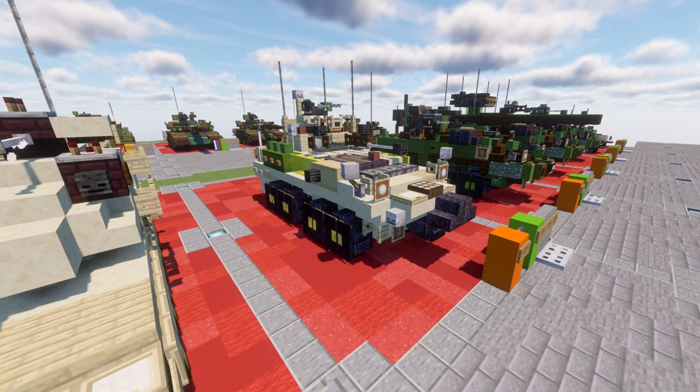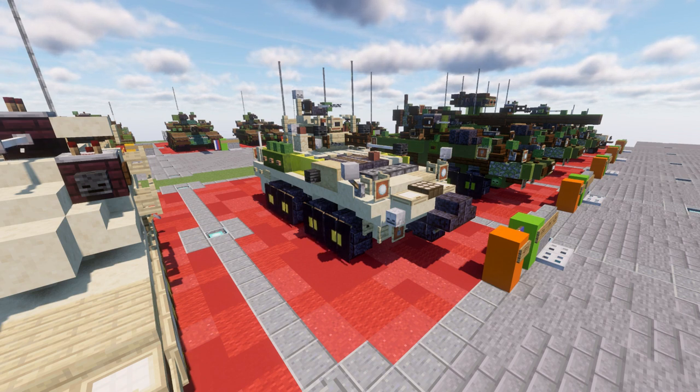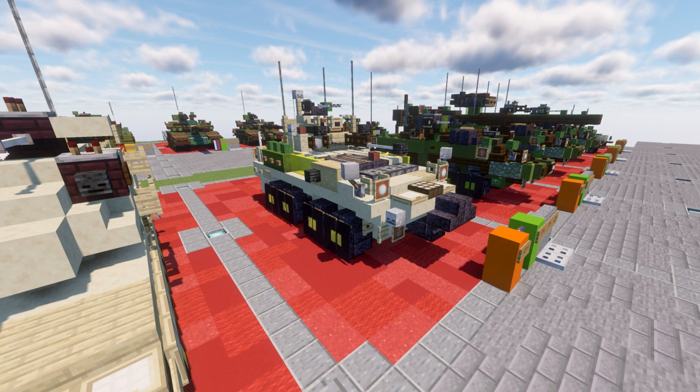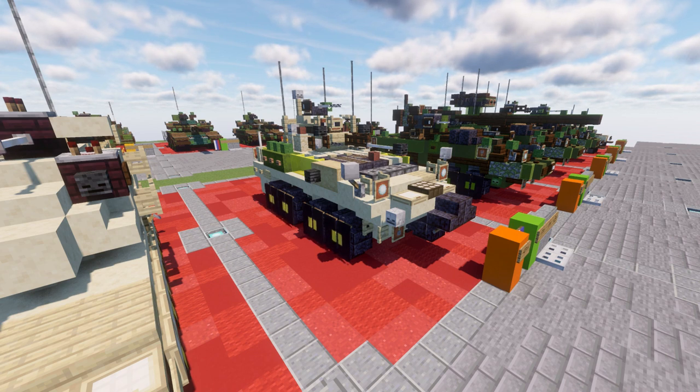The USMC ordered 758 vehicles of all variants. LAVs first saw combat during the invasion of Panama in 1989 and continued service in the Gulf War, Iraq War, and War in Afghanistan. The table of organization and equipment for a USMC light armored reconnaissance battalion includes 56 LAV-25s, 16 LAV-8Ts, 16 LAV-Ls, 8 LAV-Ms, 4 LAV-Rs, 4 LAV-C2s, and an unknown number of LAV-ME-WSS vehicles.